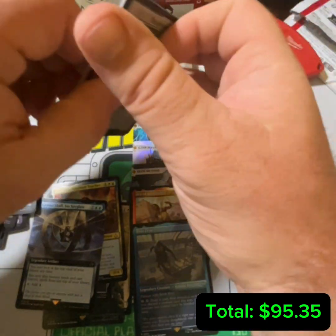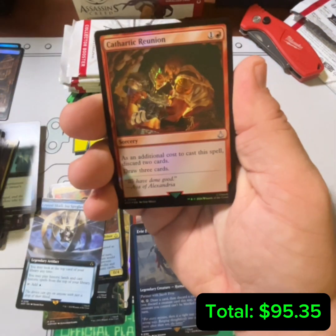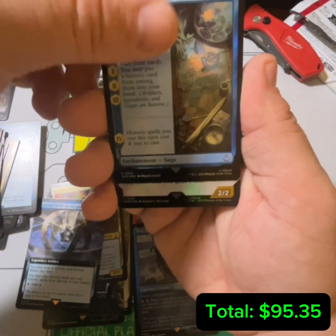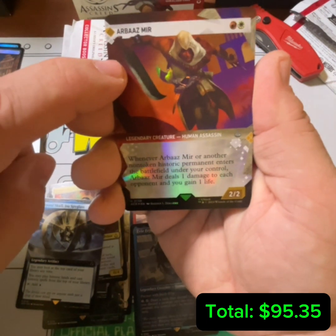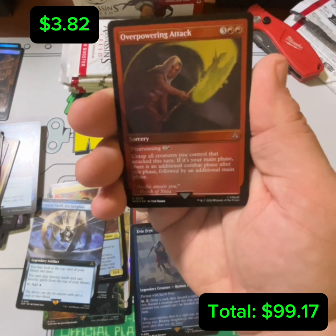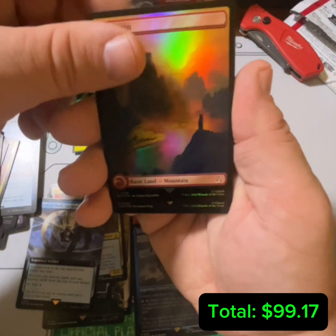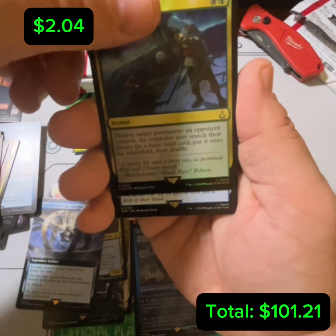Make sure to comment — I'm always curious how people feel about all these different Universes Beyond sets. It's usually pretty polarizing; people either love them or they hate them. I'm a big Assassin's Creed fan. Abazmir — excellent in a Historic deck. Beautiful extra combat etched card there. Mountain. Assassin's Trophy — great card.